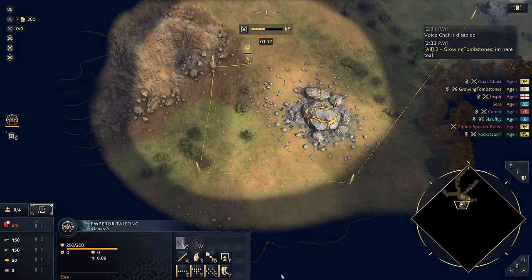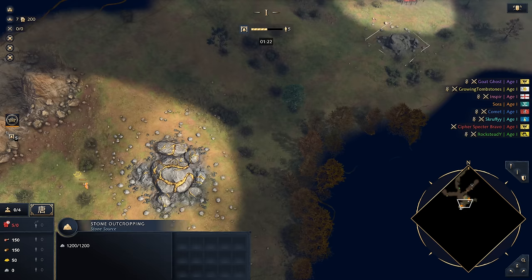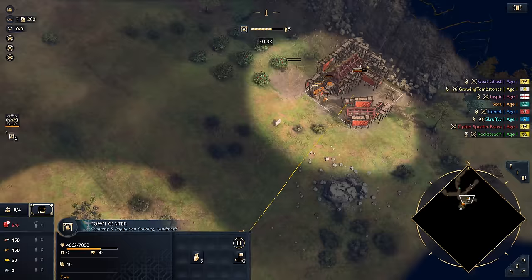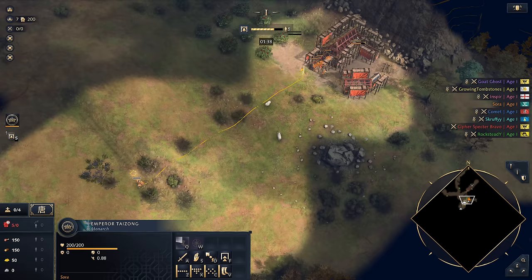These guys are going to go to berries. I'm here — teal is saying he's here. Okay, that's always good when I'm not the one being called out on color. This is looking very very nice. Big wood line. We've got the stone for the additional town centers. So what's the game plan this game? I'm thinking I'm going to play it very passively unless I have an immediate threat, and the reason is because recently whenever I've been killing people early they just run their king.